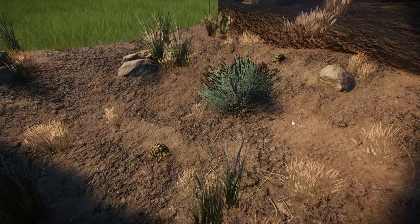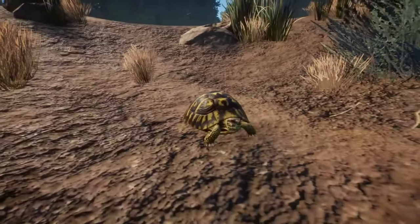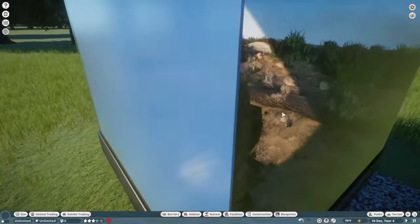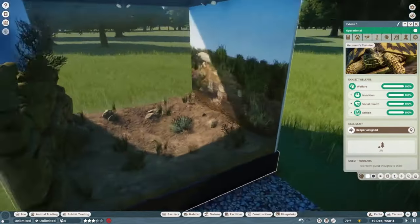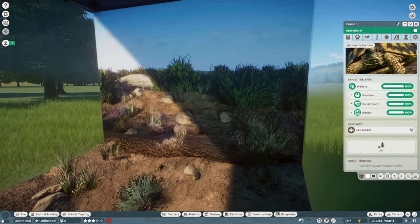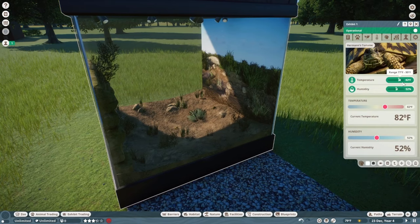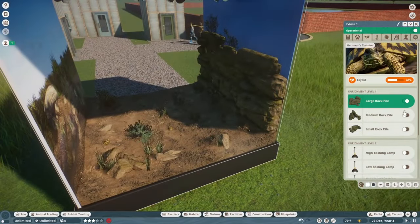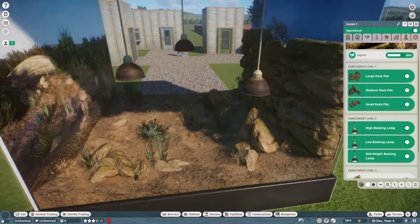Let's check out the last animal in the pack — the exhibit animal, the Hermann's Tortoise. Got two of them hanging out in the exhibit box here. Really cool shell — love the yellow and black, looking like a bumblebee. I went ahead and put up the 3D facade for it. Here's the 2D facade too — it looks like a new background that fits really well with the desert Mediterranean vibe. The climate for them is 77–95 degrees and 50–60% humidity to keep them nice and comfortable.